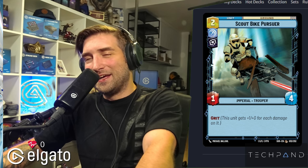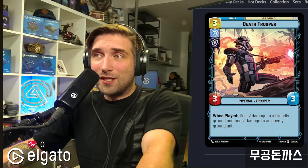Scout Bike Pursuer — I would love to have Regional Governor, but since the idea is to deal damage, Scout Bike Pursuer is just better. It can come out off the Evader too. Death Trooper — we all know how it works, it's fantastic and even better in Krennic because it comes out as a 4-1 effectively. The worst part is when someone plays K2SO and you have to kill it too — sometimes that's good, sometimes bad.